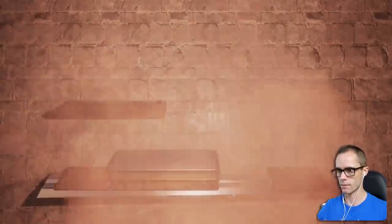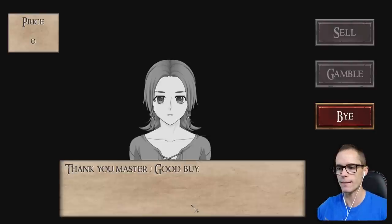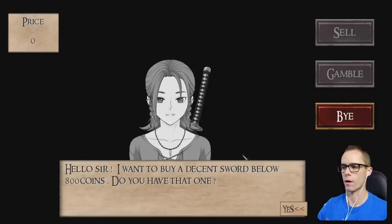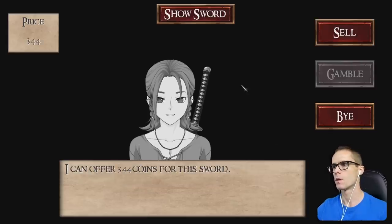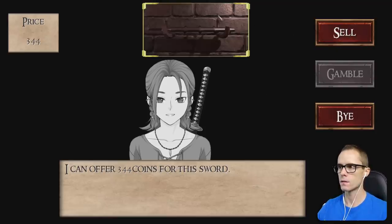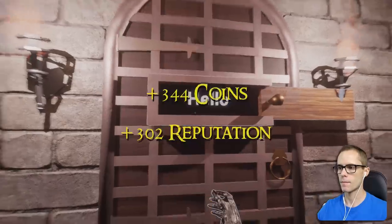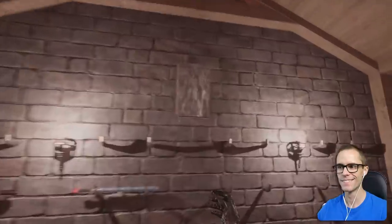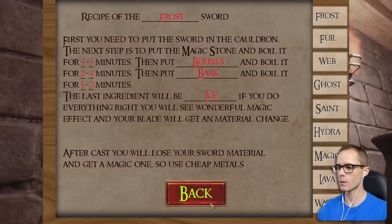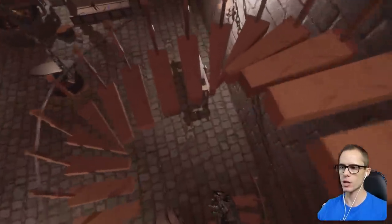So far so good, right? That doesn't work — you can't do that. That pattern would not work. What about a decent sword below 800 coins — do you have that one? Yes. Show the sword. How do I exchange stuff? I can offer 344 coins for this sword. Sell. I want a pen — where's a pen? I need a pen to make a lava sword. How do I exchange the things? No one wants to exchange anything. This is annoying.